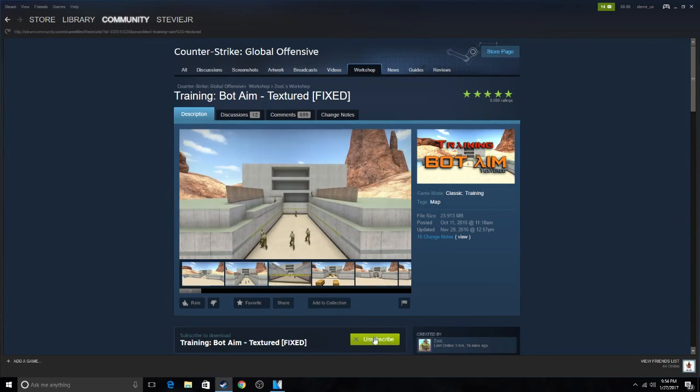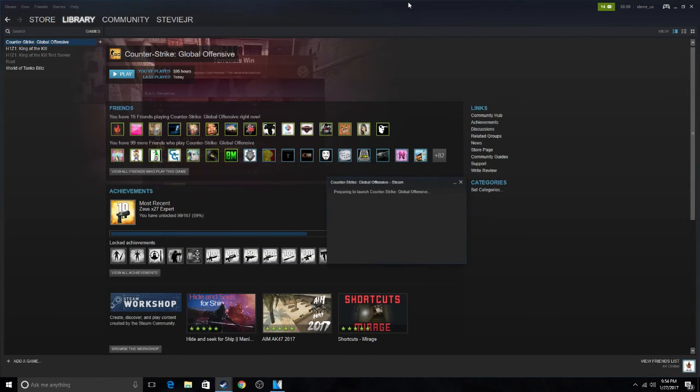Subscribing doesn't mean notifications or anything like that — it just means it'll download the map to CS:GO. Once you've clicked Subscribe, head over to Counter-Strike and open it up.